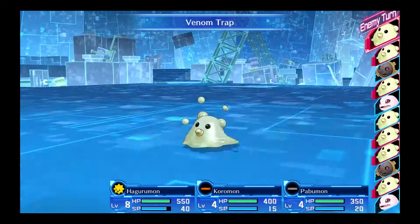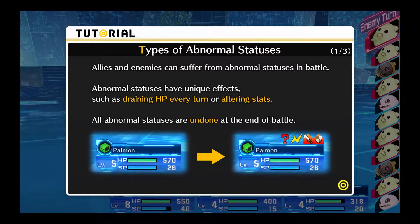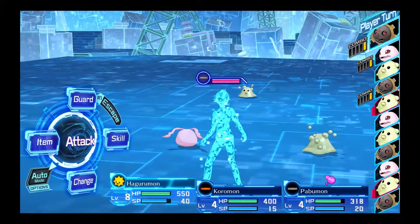This guy's guarding my body part. Venom trap. Poisoned? Oh no. Allies and enemies can suffer from abnormal statuses in battle. Abnormal statuses have unique effects, such as draining HP every turn or altering stats. Oh, abnormal statuses are undone at the end of battle. Confused - cannot be controlled. A game that actually explains what the statuses are? What game does that these days? Usually you're just fucked and have to figure it out on your own. Cannot move. Reduce speed. No self-healing. Loses HP at the end of each action - amount lost increases over time. Changes into Sprite, becomes unable to use skills. Bug - reverses type affinity. These are gonna get really confusing. Stat ups and downs, sure.